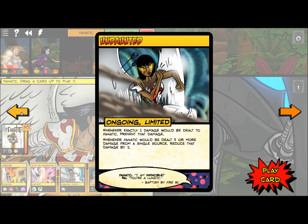Whenever exactly one damage would be dealt to Fnatic, prevent that damage — Undaunted. Whenever Fnatic would be dealt five or more damage from a single source, reduce that damage by two. 'I am invincible.' 'You're a lunatic.' I really wish these were real comics.